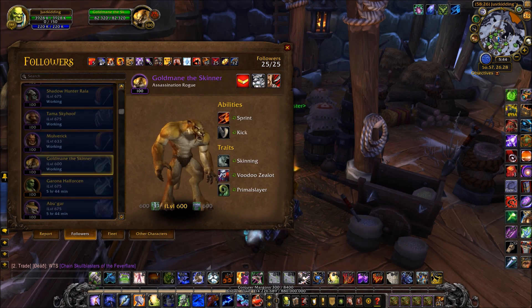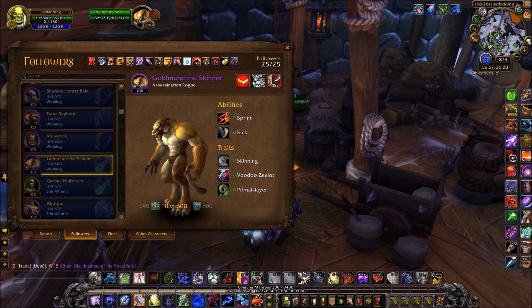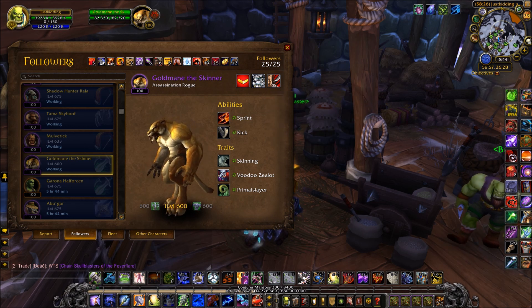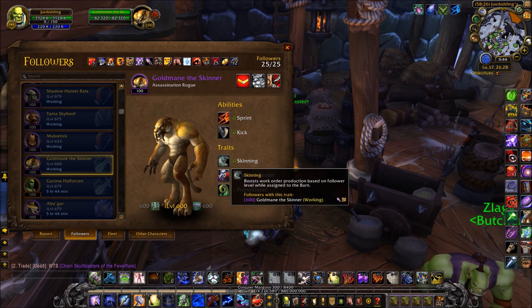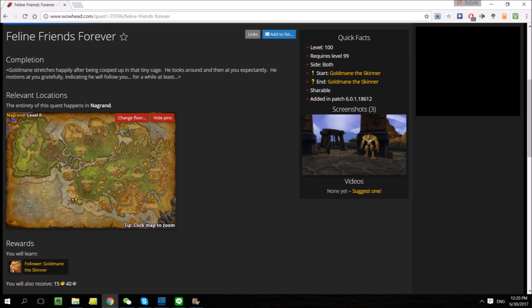Like all of the other production buildings, the barn also has a specified follower that you can increase your production with. The follower I'm talking about is Golemaine the Skinner, who comes with the skinning trait. To make full use of him, make sure to level him to level 100. For both factions, you can pick this guy up by doing the quest Feline Friends Forever in Nagrand.